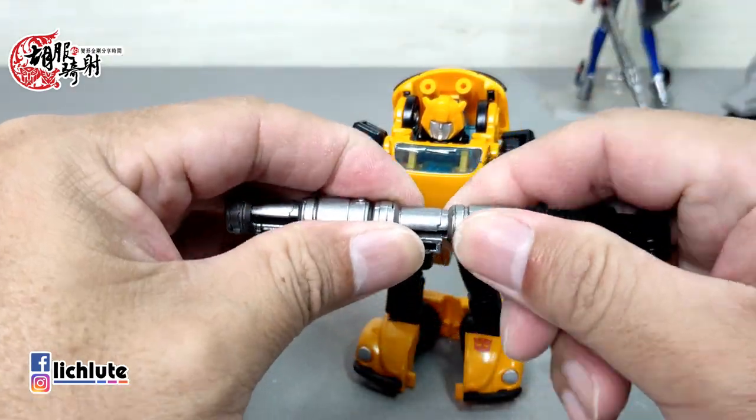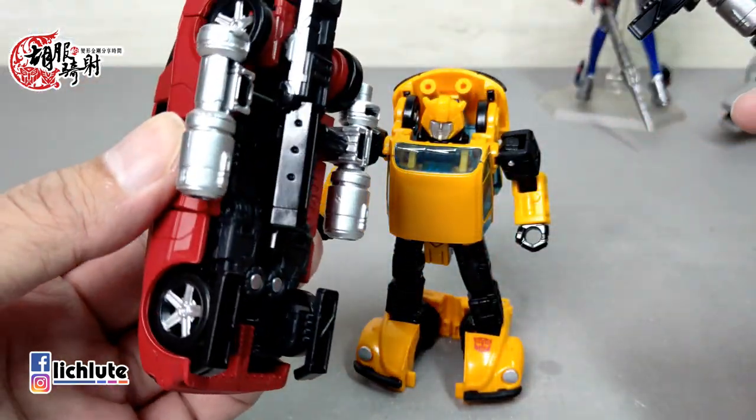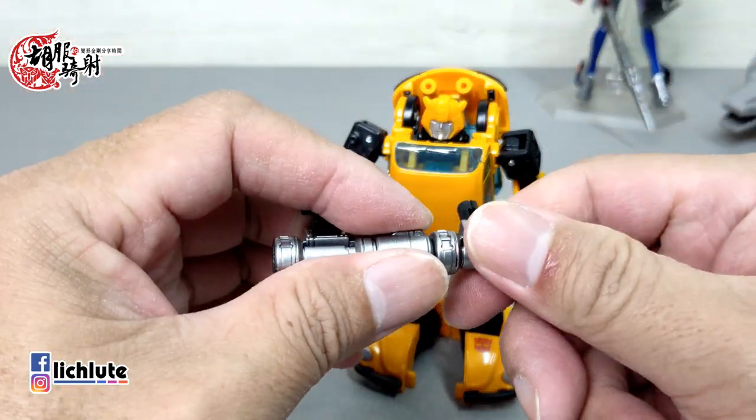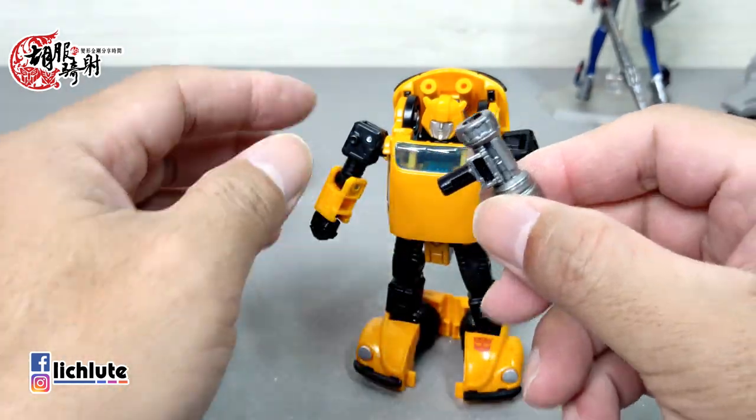眼珠的话好像有点偏黄，感觉不是那么蓝。他的手上的炮感觉比较铁灰一点，Cliffjumper的话感觉是比较亮银色，所以以金属质感来讲这次的大黄蜂是比较好的。身上的武器当然是可以取下来，拆下之后在车形态下也有一个组合可以放在一旁。今天我们主要就是给各位展示一下它的变形。